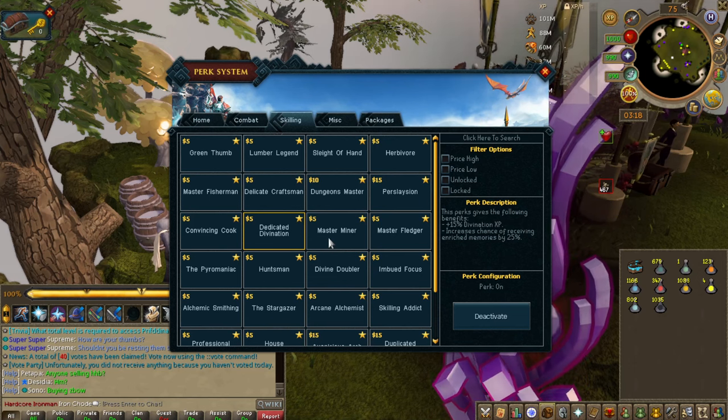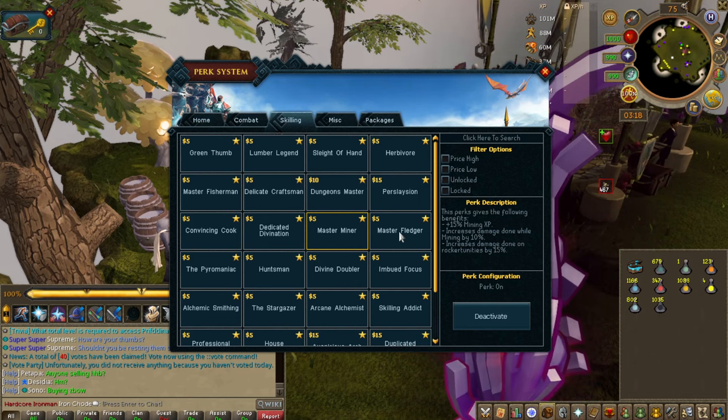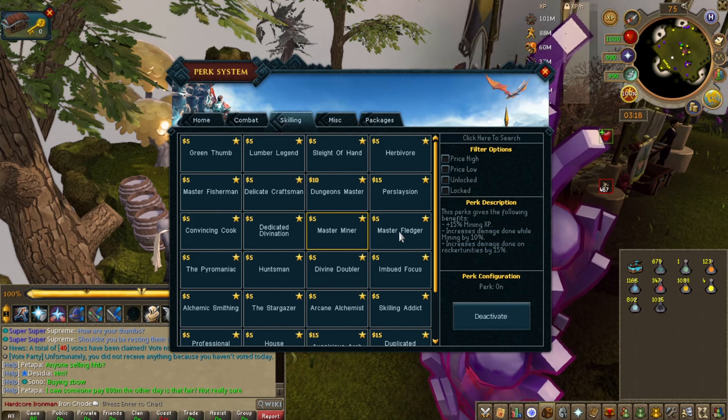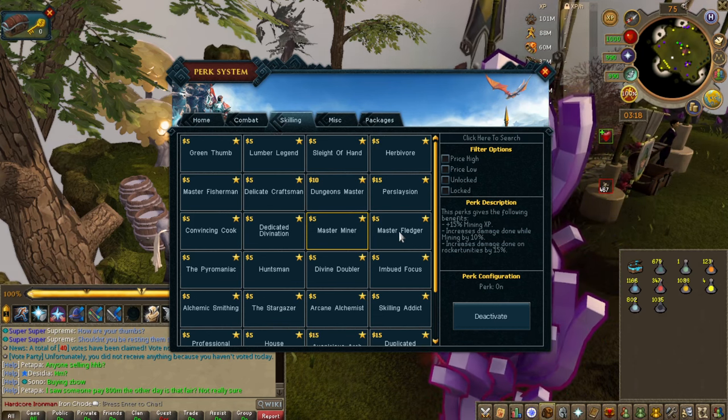Divination is easy in itself, so I wouldn't really worry about that one too much. Mining is really fun and I think a lot of people with the mining smithing rework should prioritize mining. I think this perk is great for that, so I wouldn't disregard it at all.